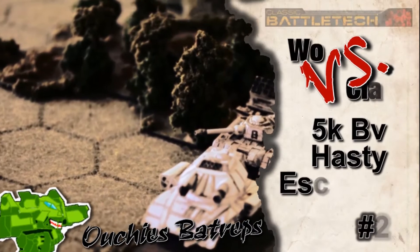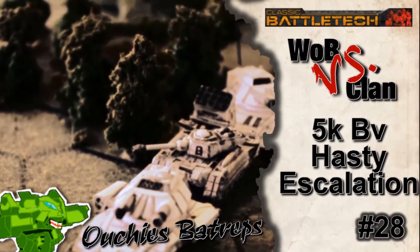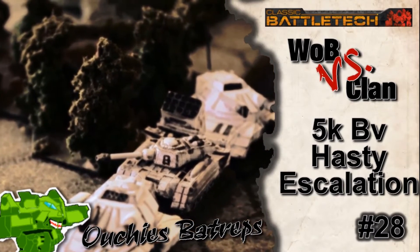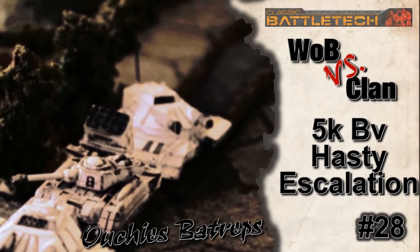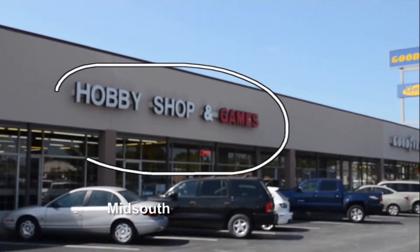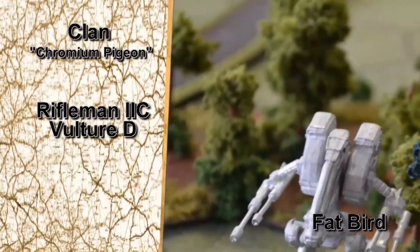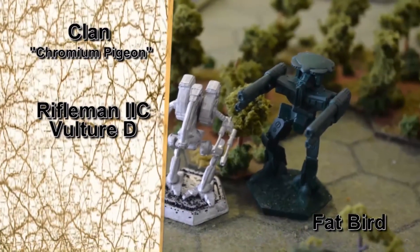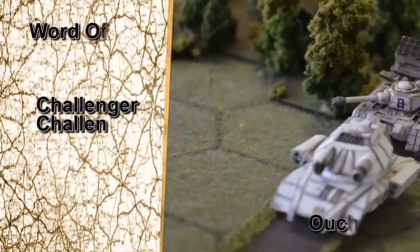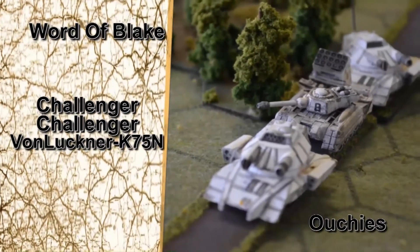When they see me rolling, they just start reinforcing the pavement, because none of my tanks weigh less than 60 tons. We're taking on Clan Chromium Pigeon in a hasty escalation. Fat Bird and I are at it again. This time he's taking the classic Rifleman 2C and the Vulture D, which has a lot of ATMs — a fantastic design against the Assault Tank Company.